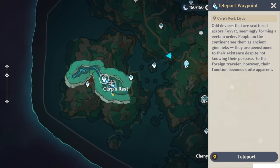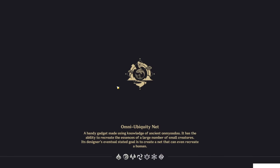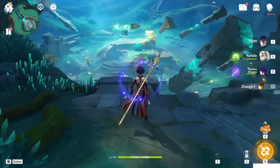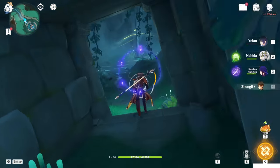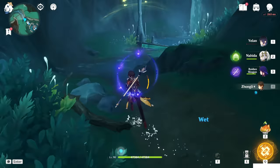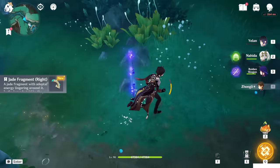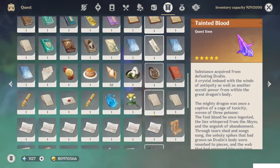The right fragment is below at the corpse rest area. Note: the requirement is to finish the entire world quest of the Sunken Jade first. Teleport there and go inside the tunnel — the second piece is right here. Pick it up and now you have both jade fragments: right and left.